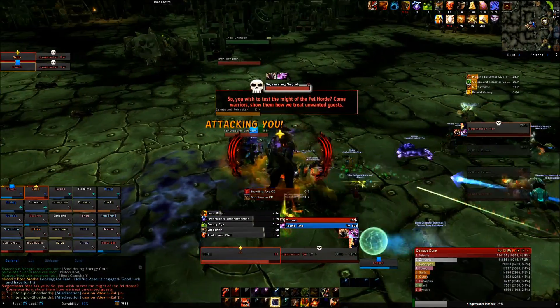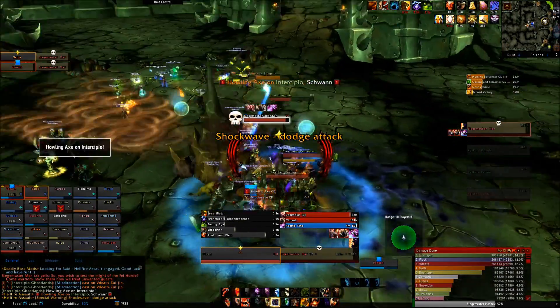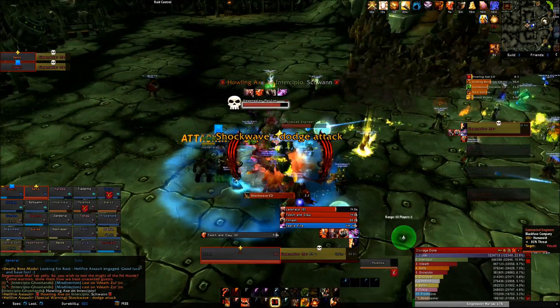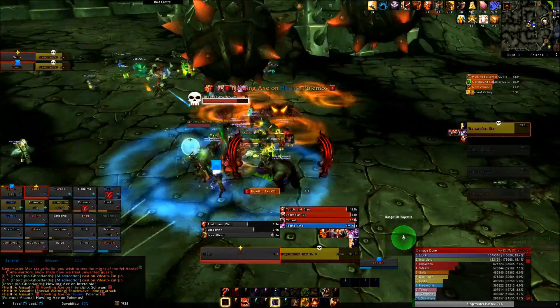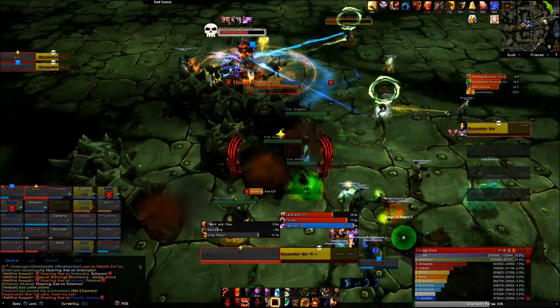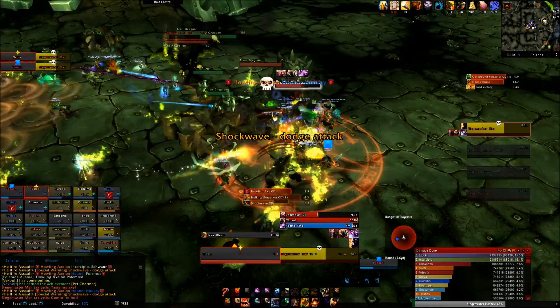The assault is a fairly straightforward fight for tanks. The fight centers around your two Hellfire Cannons, which are friendly siege weapons in the back. Throughout the fight, these things will damage the doors. If they break the door, the fight is over and you win. If they get destroyed, the fight is over and you lose. There are several siege machine adds that will spawn and try to destroy your cannons.